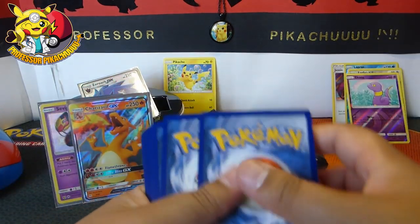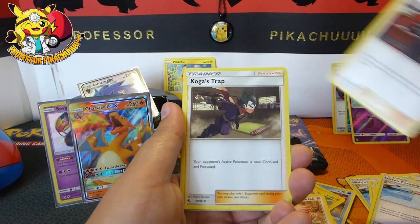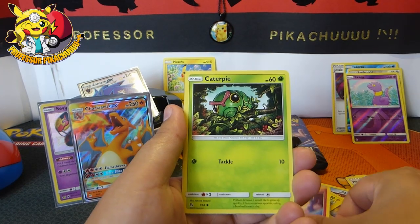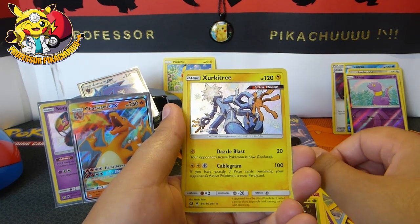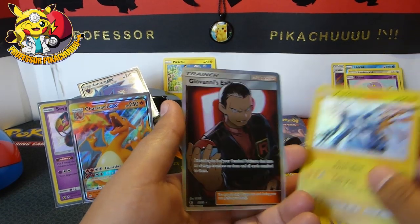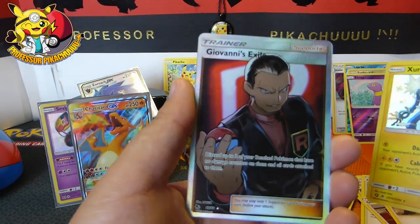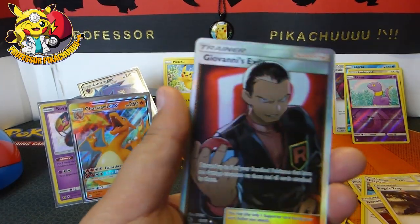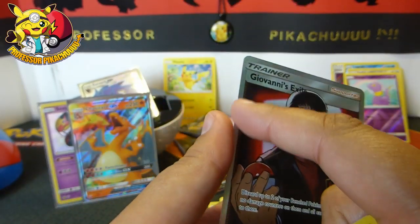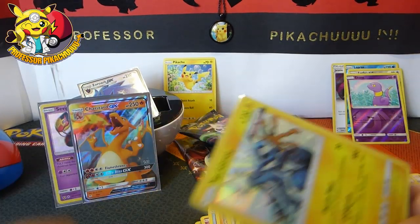Oh guys, we've got something big in there! Here we go: Energy, Chansey, Giovanni's Exile, Koga's Trap, Voltorb, Geodude, number 49 Eevee, Clefairy, Caterpie — a Xurkitree guys! Don't have Xurkitree either, so take that! And then Giovanni's Exile — look at how menacing that is. Look at the texture — it's really weird texturing. The double whammy with that one!